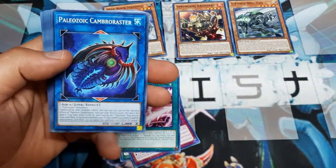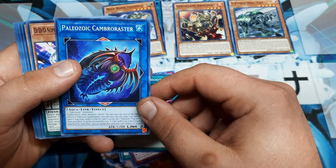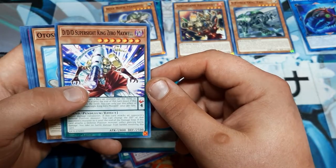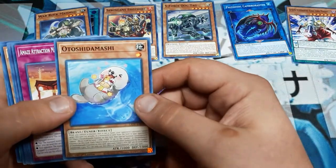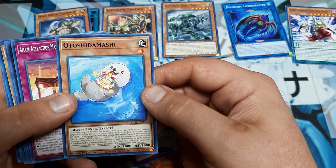Pack 2 - Paleozoic! Alright, Cambro, okay I'm done. Triple D, Super Sight, King Zero Maxwell. Unfortunately he bought a box but I'm just pulling stuff out. We got Oda Shidamashi - it's just an otter, I need this otter.